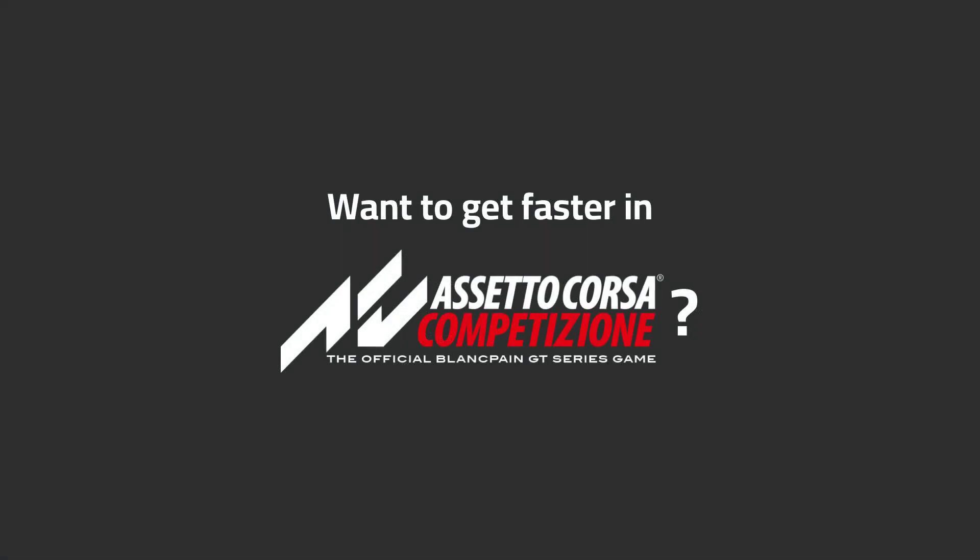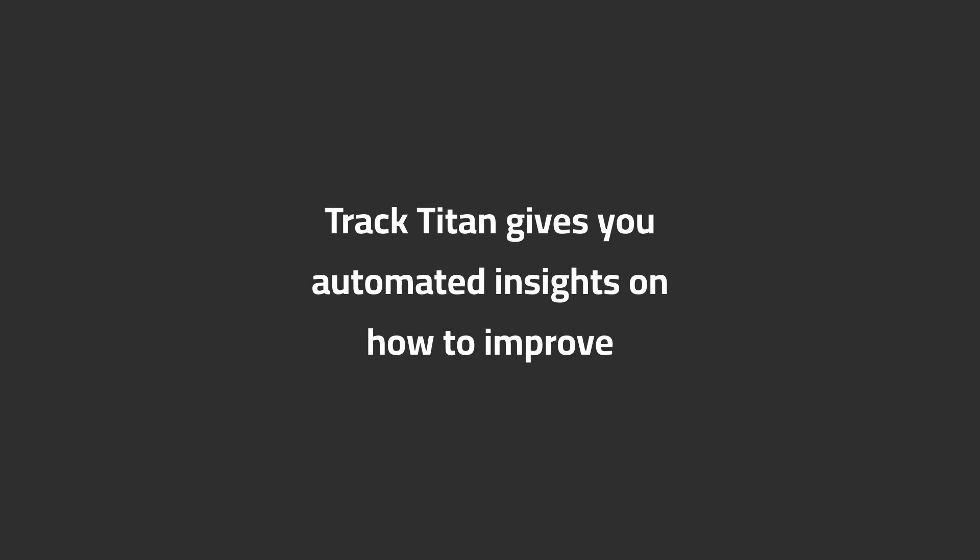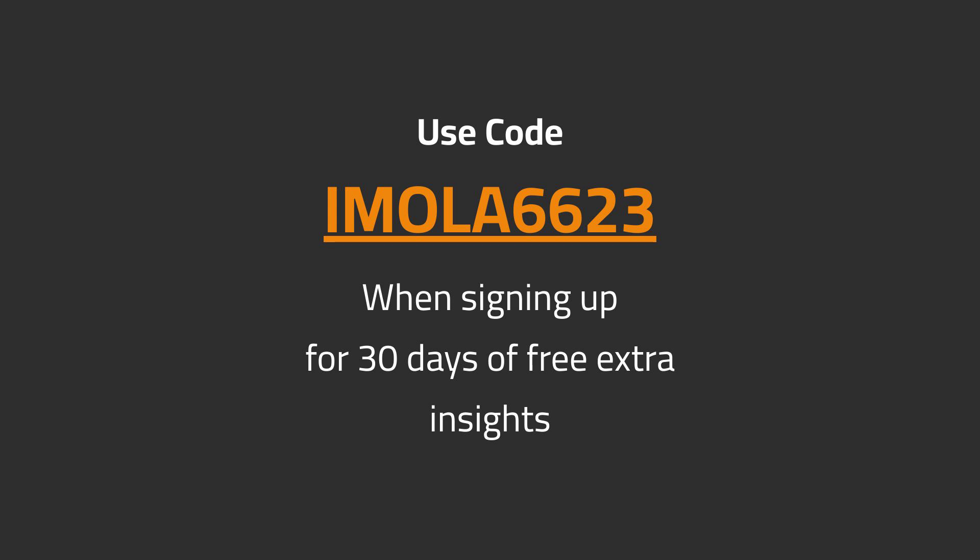Want to get faster in ACC? Track Titan gives you automated insights on how to improve. Use code IMOLA6623 when signing up for 30 days of free extra insights.